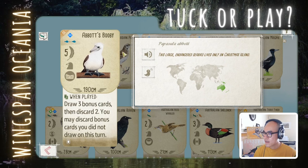The first bird is the Abbot's Booby. When played, you draw 3 bonus cards and discard 2. You may also discard a bonus card already in your hand. I think this is a good play, especially for 2 fish. You already get 5 points and get to look at 3 bonus cards and cycle out bad ones. Not amazing, but I think it's a solid play.